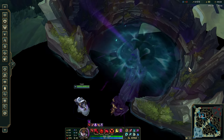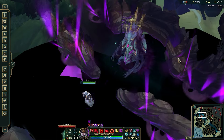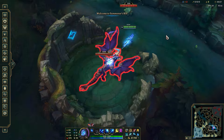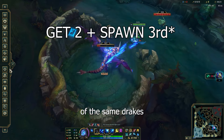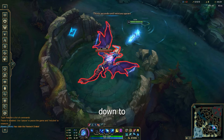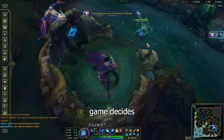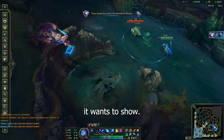Let's break Summoner's Rift! All you have to do is get 3 of the same drakes and force the game to spawn that drake's map. It all comes down to your timing on spawning the 3rd drake — you need to do it before the game decides which map it wants to show.